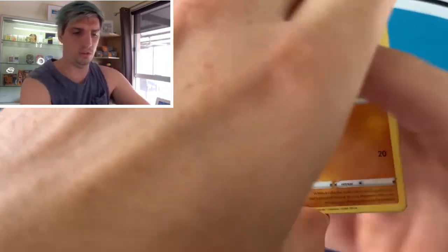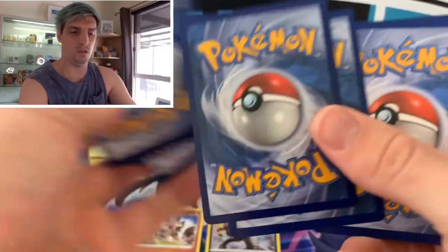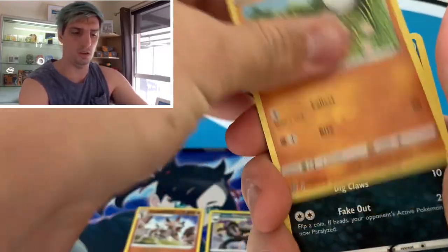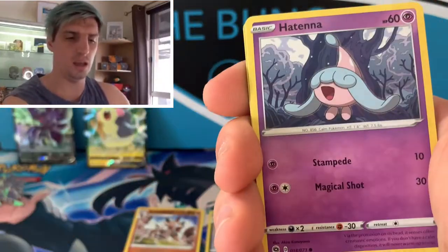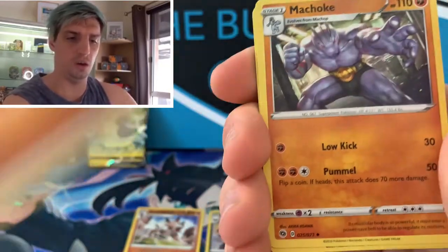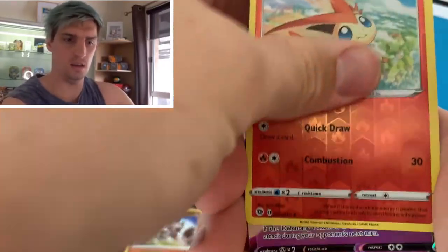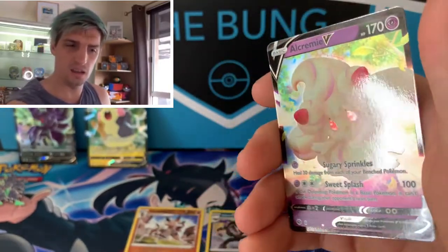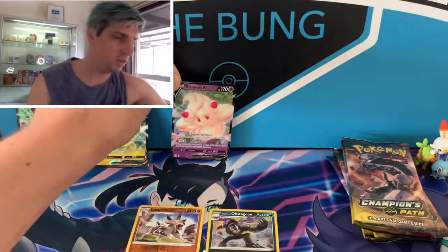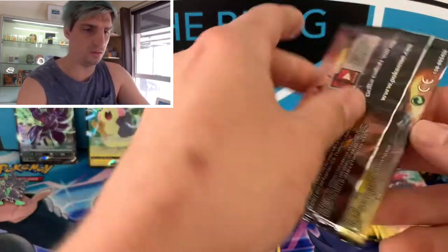Alright, let's have that one. Rookidee, Purrloin, Galarian Linoone, Sizzlipede, Hatenna, Fighting Energy, Machoke, and a couple of Trainer cards. Victini reverse — ooh, here we go! El Creamy V action to get us going. Not too bad. Nice to get a V. Always chasing gold or rainbow though — that's ideally what we're after.